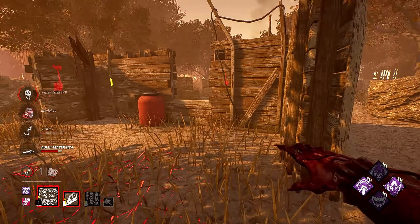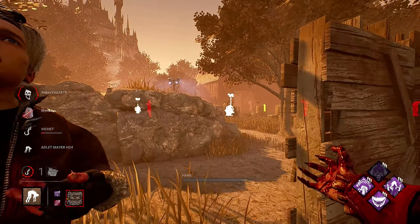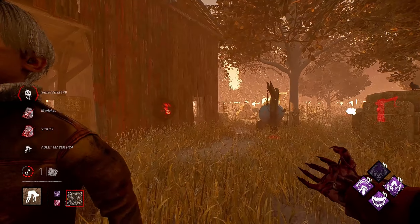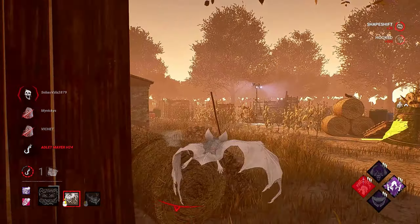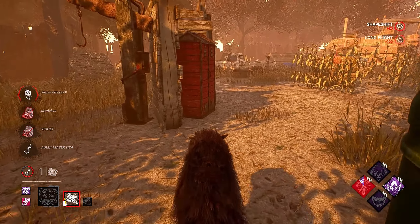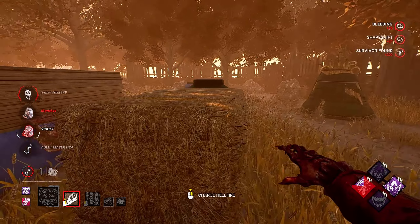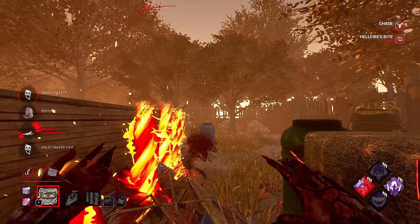It happens so often when people are so scared of Hellfire they don't go into the pallet, which is the right call. But what you need to do is not over-commit to not going into the pallet — you need to double or triple fake that you're going to go in. It's the same way you would do against Pyramid Head, because you don't want me to be able to step into the tile. I think I saw it. There it is, and we get it — nice.